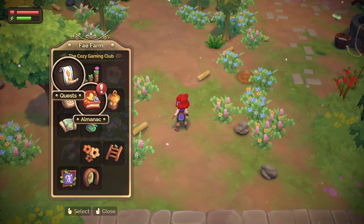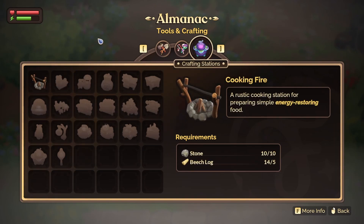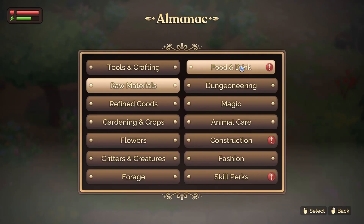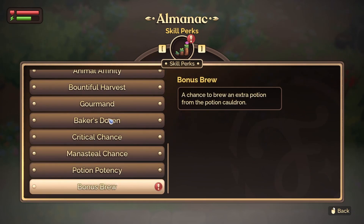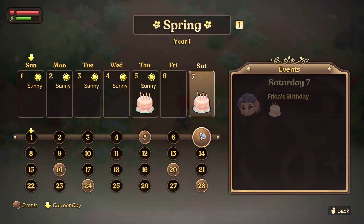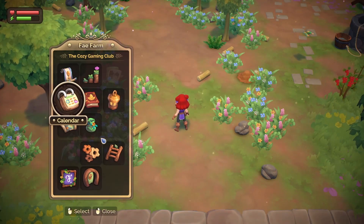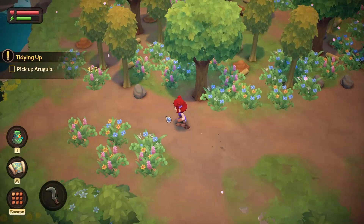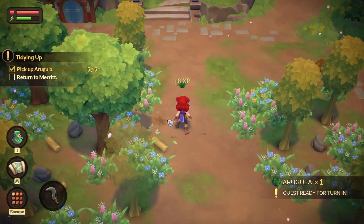Let's check the almanac — these are all our different tools and things. Raw materials. Calendar — Eddie's birthday is on the fifth! I like that you have the calendar but also your week and the weather — that is very cool. Let's find some more arugula. That's a very fun word to say — I'm probably saying it completely wrong but I like it. Let's go talk to Merit!